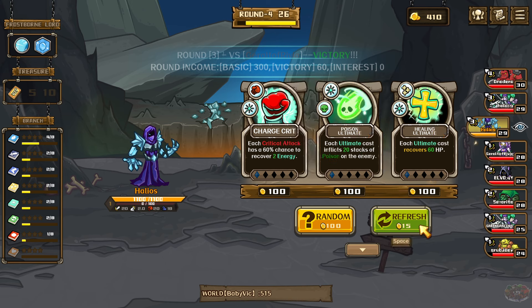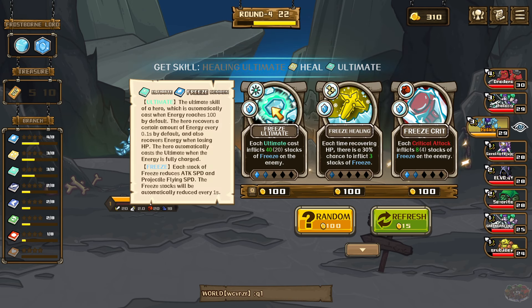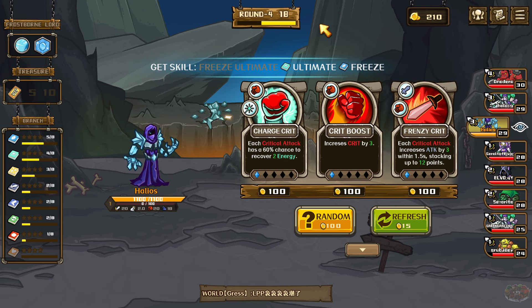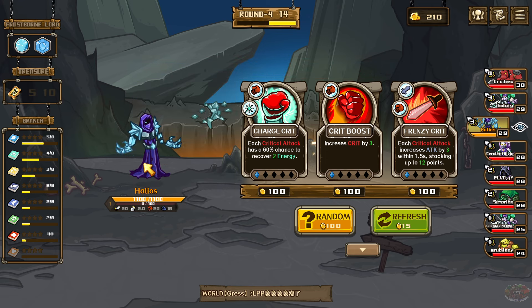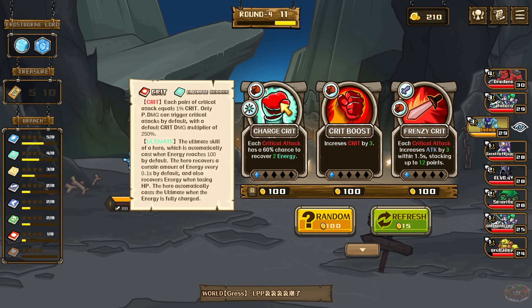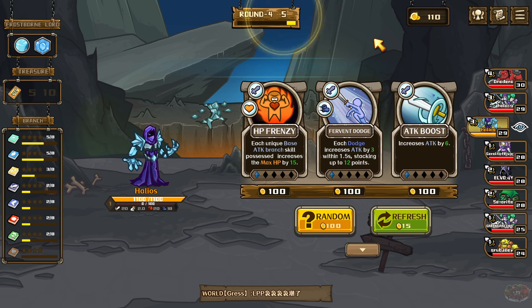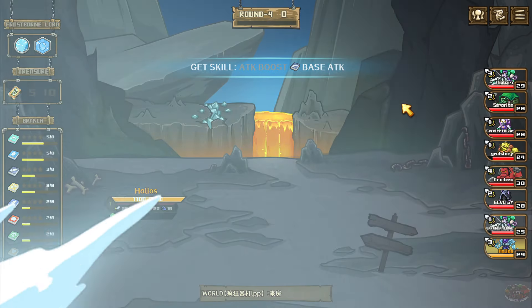Each ultimate cast recovers 60 — that'd be really good. Each ultimate cast inflicts 40 stacks of freeze. More freeze please! We should be getting ultimates in there. I can't buy anything here so I'll refresh. Look at that — there's a freeze, that's what we want.